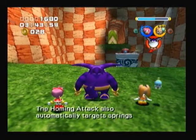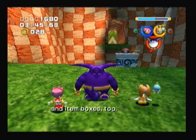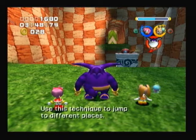The homing attack also automatically targets springs and item boxes too! Use this technique to jump to different places!